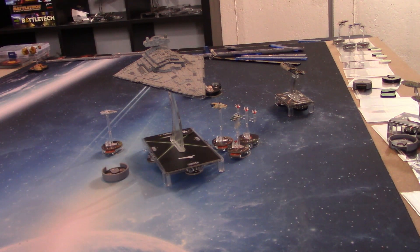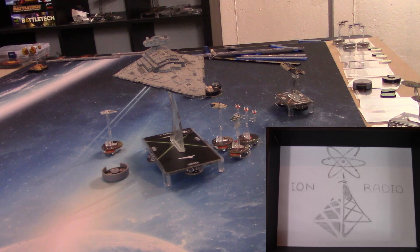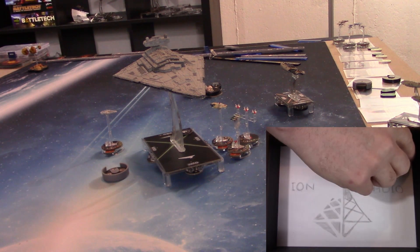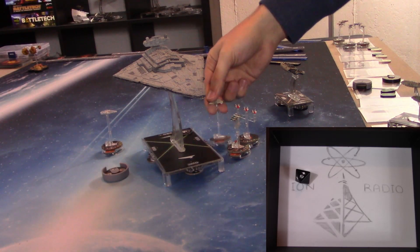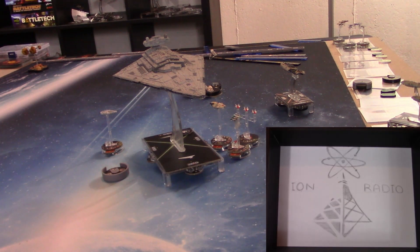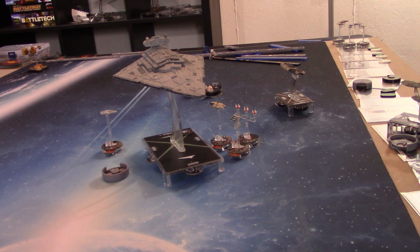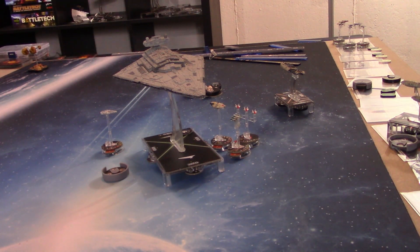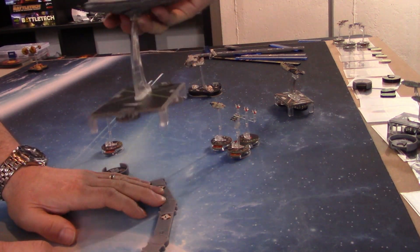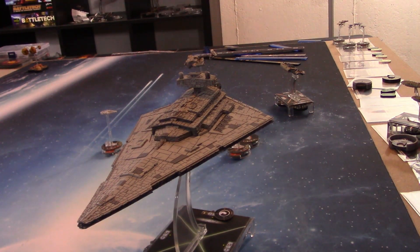ISD activates for Turn 6 with Nav as a dial — going after fighters since the MC-30 is out of reach: black and blue on each fighter. Hera — nothing. Screed can swap a die to deal one damage but it doesn't matter since this is the final turn. Shara — scatter. Tycho — scatter. No point shooting Lando. Moving at speed three to get out of dodge. That's it — the game is over.